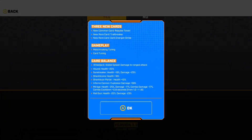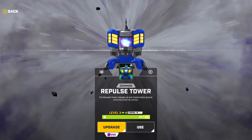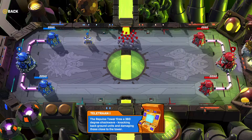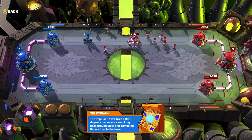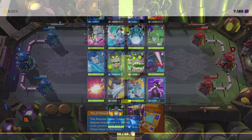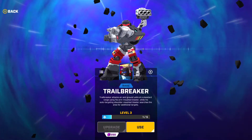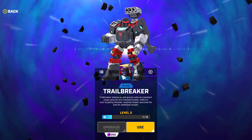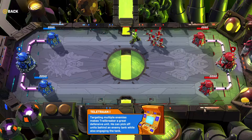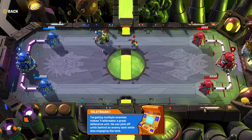First up is the Repulse Tower. This thing's adorable — it pushes back enemies and inflicts minor damage. While that is cute, I'm not sure if it's going to be effective, as there are many ways to manage little hordes of enemies. Plus, I haven't tried it in a real battle yet, as it would get wrecked at such a low level. That's the same story for Trailbreaker. He can target two enemies at once, which is useful when some smaller enemies are surrounding a larger enemy. He's not good for fighting lots of enemies though — the minion horde would overwhelm Trailbreaker.